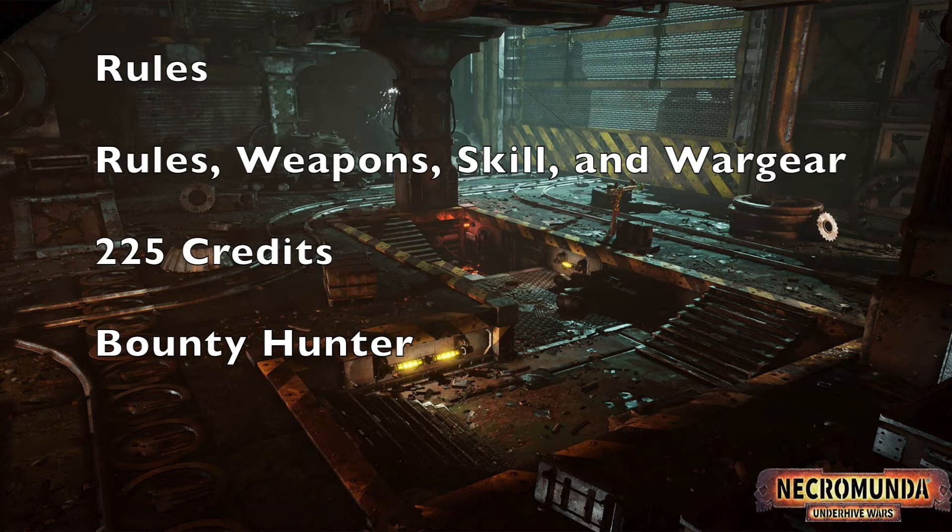He is also a bounty hunter, so bounty hunter special rules will also be part of his rule packet. When it comes to his weapons, he is armed with a shotgun with both solid and scattershot. He also comes equipped with frag grenades as well as a fighting knife. For his skills, he has Medicae, Mentor, and Overseer. For his wargear, he has an armored undersuit as well as flak armor — these are the things the Deserter brings to your gang campaigns if you decide to hire him.